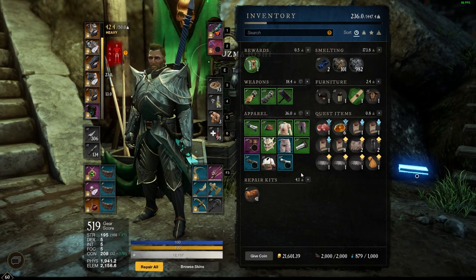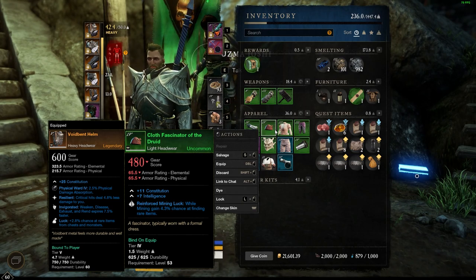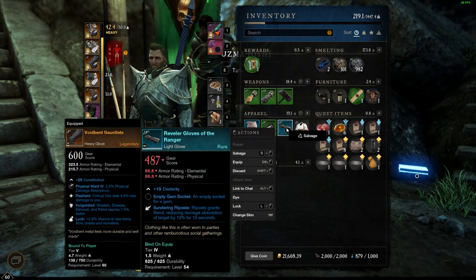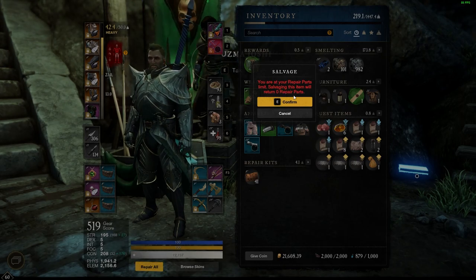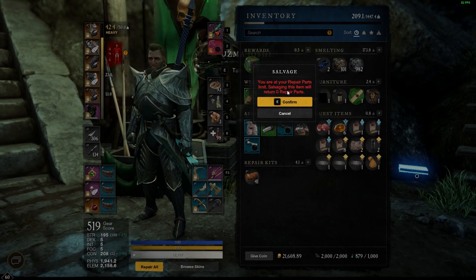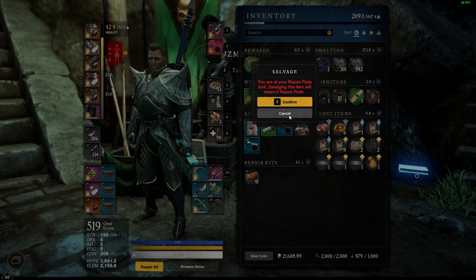When you go back and press S to salvage and you're at your repair parts limit, a red warning screen comes up saying you are at your repair parts limit and salvaging this item will return zero repair parts. However, you will still receive whatever gold you would have gotten. If you don't care about repair parts, you can keep salvaging — you'll still receive the gold, or if it was something you crafted, a small portion of the resources back.